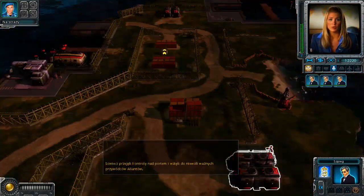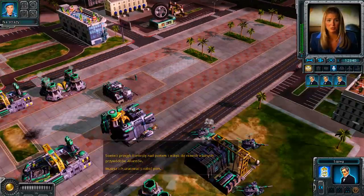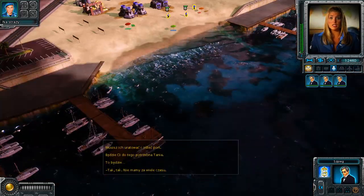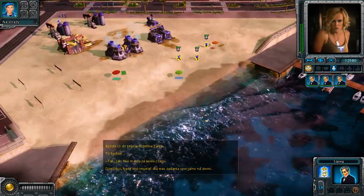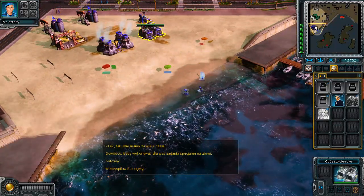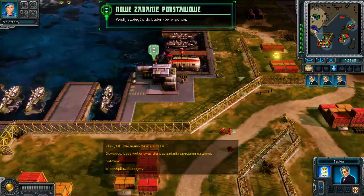The Soviets have control of the port and are holding important Allied leaders hostage. You'll need to rescue them and take out the port. For that you'll need Tanya. I'm going to be your commando on the ground — are you ready? All right, let's go. Enemy units detected. Tanya here, training. Objective received.